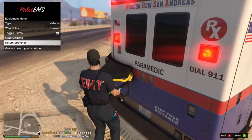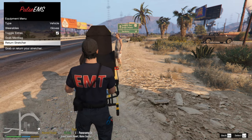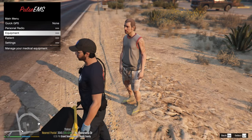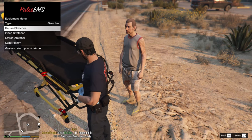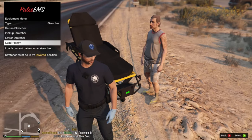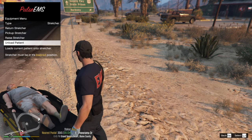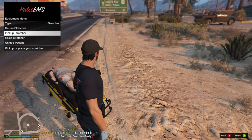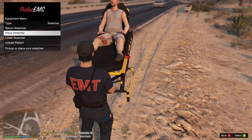This is pretty cool so far, I'm really digging this. It says Start Transport, so we're going to get the stretcher. Go to the back of the ambulance - you have to be at the back to get the stretcher out. Hit F5, go to Equipment, Grab Stretcher. Go to Equipment, then Stretcher to place it near the patient. Lower the stretcher first, then Load Patient. All right, he's on there - Pick Up Stretcher. There's a sweet spot you need to be in. Raise the stretcher, pick it up - there we go.